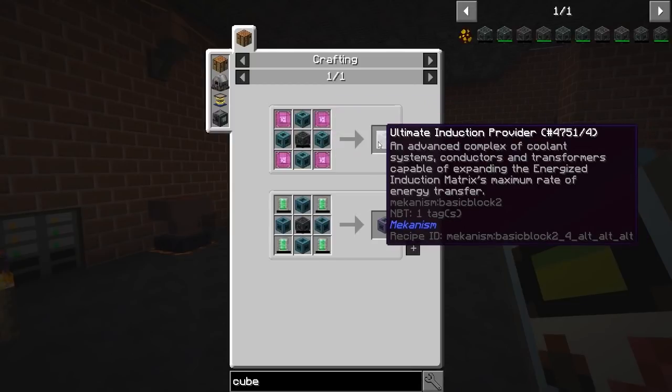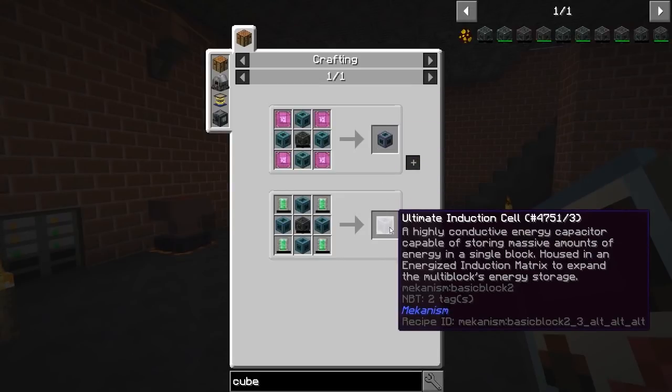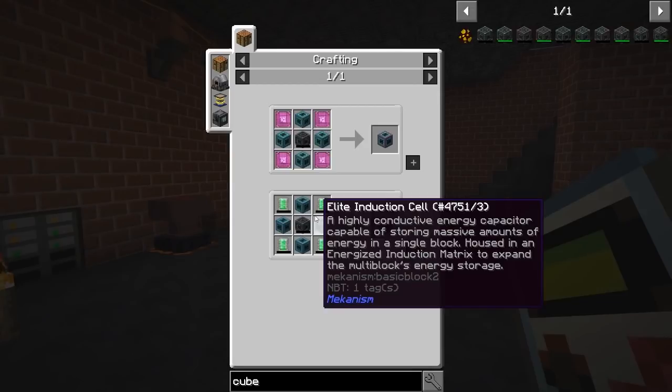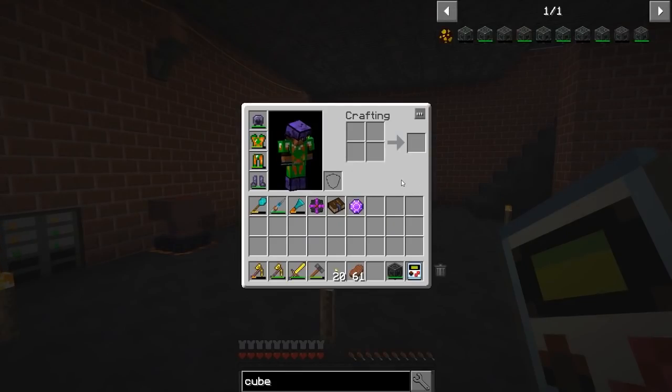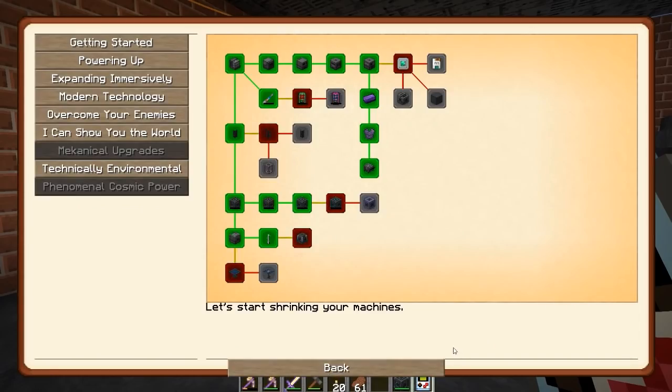So there's an ultimate induction cell and an ultimate induction provider. The induction cell is a highly conductive energy capacitor capable of storing massive amounts of energy in a single block, housing an energized induction matrix to expand the multi-block's energy storage. Wait — this is a multi-block? I am definitely going to have to get into that. That would be pretty sweet.